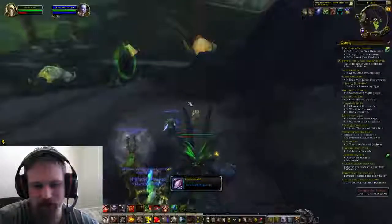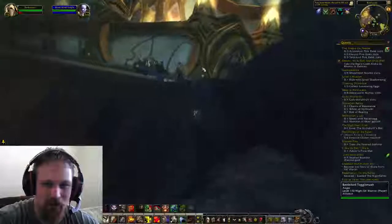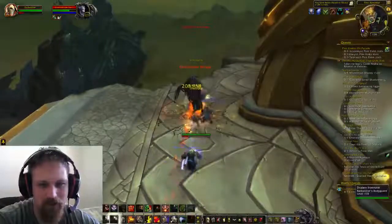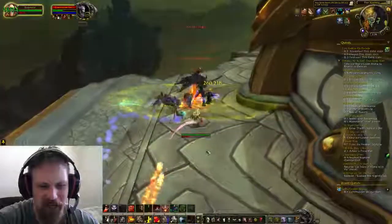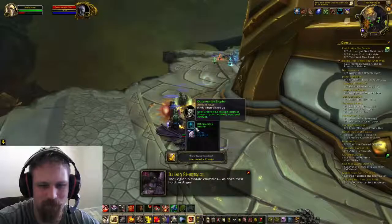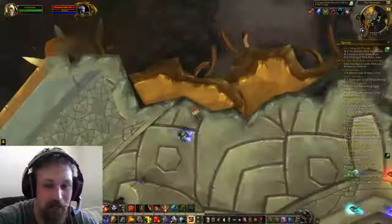We got 12 Veiled Argonites right there. Now we're going to go complete the world quest. Every time you kill a boss you usually get an Other World Trophy, which gives you artifact power — exactly what you need. Now they're going to the boss, so this should be really fun. I already have a bunch of people helping me out. This boss just pushes me away with a breath of death. But the boss is going down really quickly. We got another Other World Trophy, completed that, and got a relic which is 890 — decent, great for beginners.